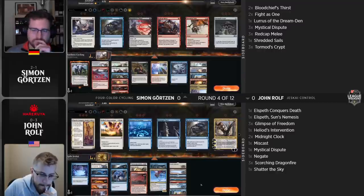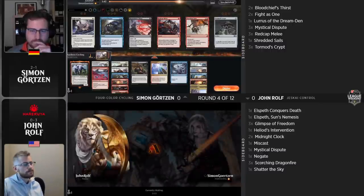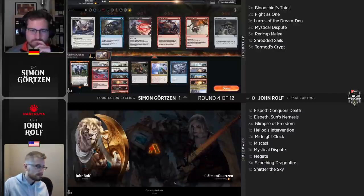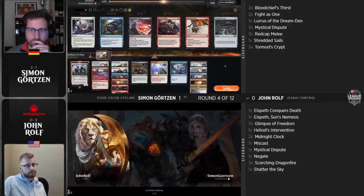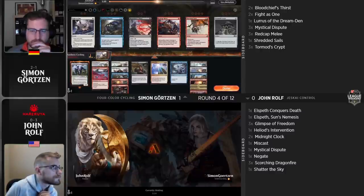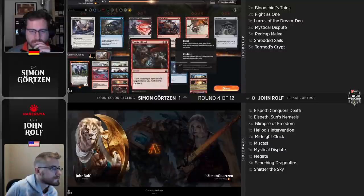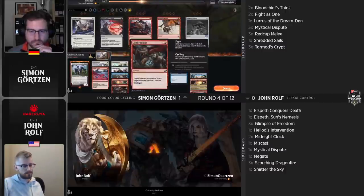Coming into the round Simon was two and one. John, as you can see, perhaps not set up well against the metagame — he's coming in at zero and three. His weekend has gotten off to a very difficult start, and this is not the ideal pairing for that first win. He might slide into zero and four territory. He is just not well equipped even in his sideboard to handle this matchup. It's super rough seeing your opponent go turn one Flourishing Fox and going 'oh god.' These players know who they're facing each round, but approaching inevitability — they've seen so many cards that the idea of not having a Zenith Flare in hand becomes non-believable at some point.